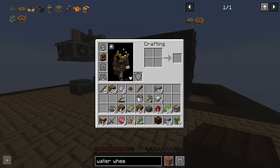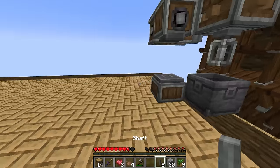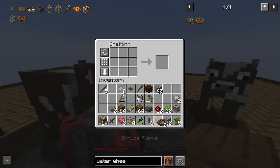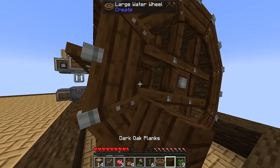Now in theory we have a ton of kinetic capacity. I'm tempted to make the last two wheels as well - we don't strictly need them but given that we've made the space and we're basically there, we might as well since they're also so easy to make.